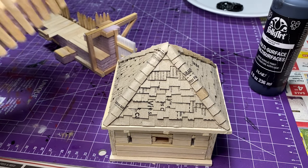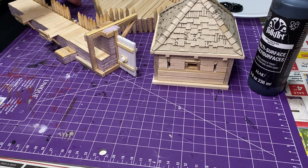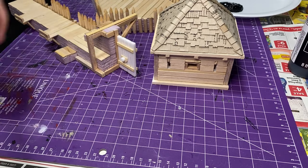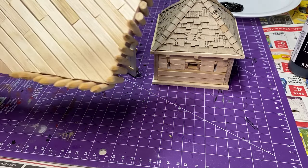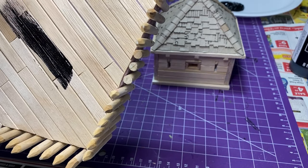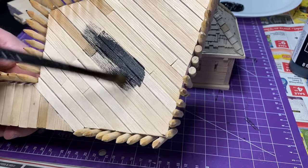I'm going to start this paint project the same way I do all my terrain — with the multi-surface black craft paint by Folk Art. We are going to paint all the pieces black using my same trusty brush I use on all my projects. Similar to the paint job on the blockhouse, we're going to go with the grains on the texturalized popsicle stick wood, painting in the same direction.